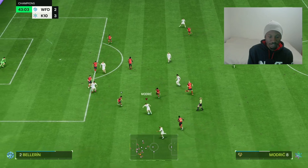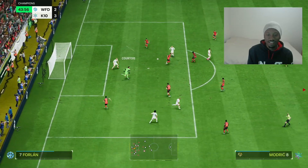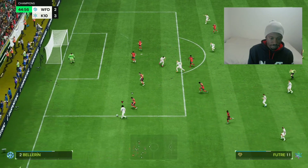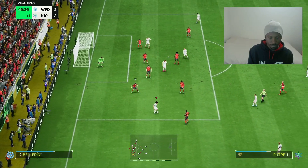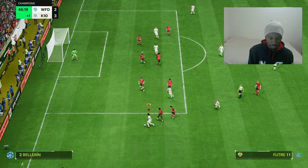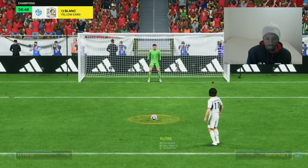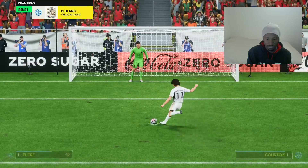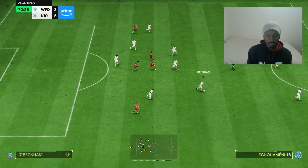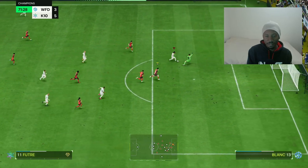He has very very good attacking positioning. Who do you think you are? Do you know who you are trying to mark? Go! Haaland! Futre, Elastico with a nice pass. Futre! What a player! Futre! Double Elastico — cool! That's a foul! Let's settle for the assist.